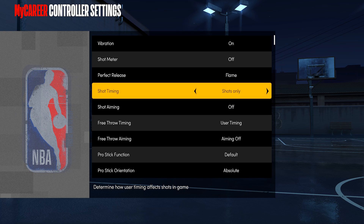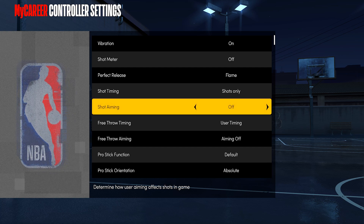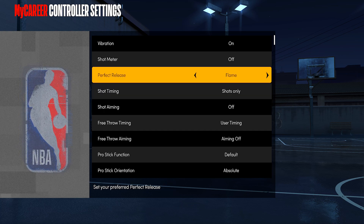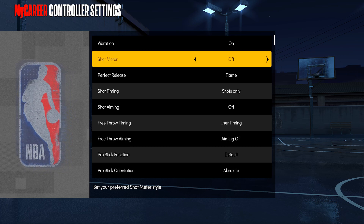Also, make sure you guys go ahead and turn off your shot aiming. You guys want to have shot aiming off, because when you try to take regular standing shots with it on, it's actually very, very hard and it could mess you up. Turn your shot meter off and I promise you guys, you will see a huge difference when it comes to your green percentage and your make percentage.